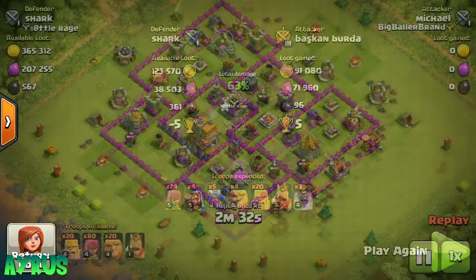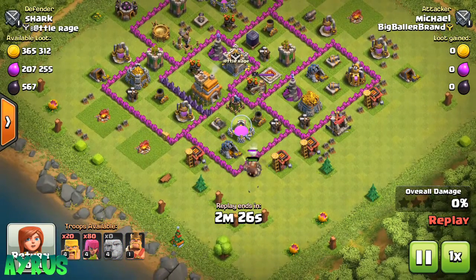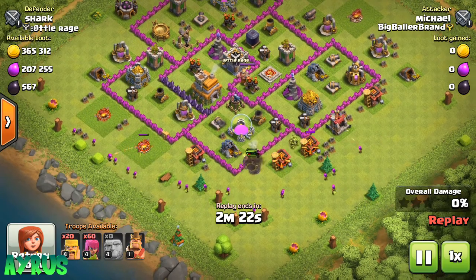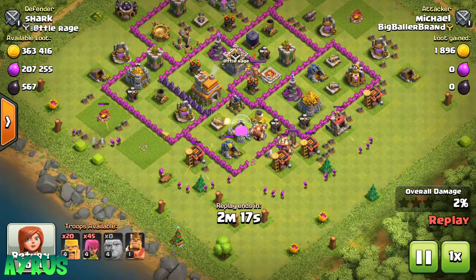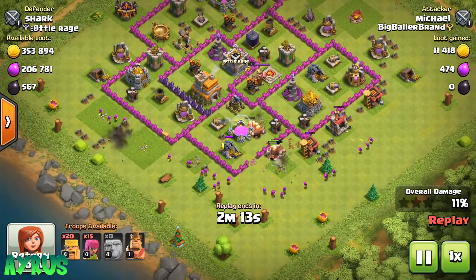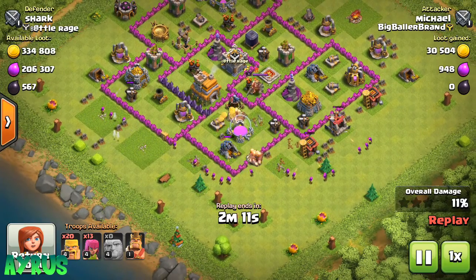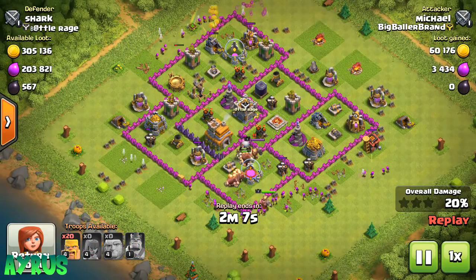Now this next guy is coming up with Giants, Archers, and Barbarians — the Gibarch strategy. As I said, this is a trophy pushing base, so they'll get a 1-star. Maybe they'll like to get 2 stars, but 2-star is completely a tough thing. 1-star is kind of easy because so many buildings are on the outside — you just drop in all your Archers and it'll do the job itself.